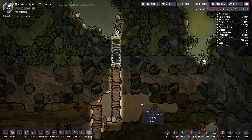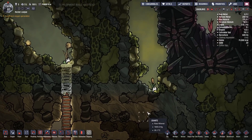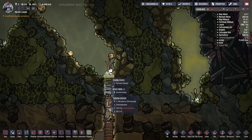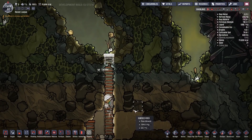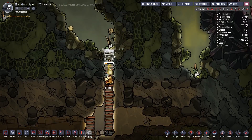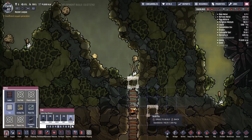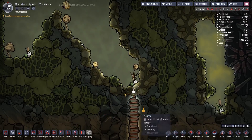That's obsidian. There's also a thimble reed over there. There's already a reed fiber there too — once we dig out that tile it'll just fall through and it shouldn't be diseased. Cancel that. Just dig it for now, we'll quickly grab that.